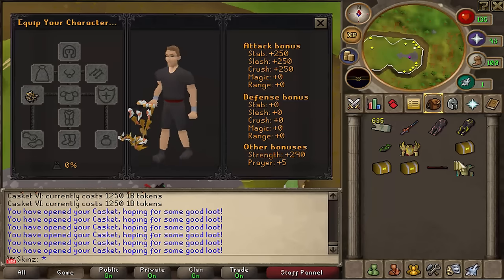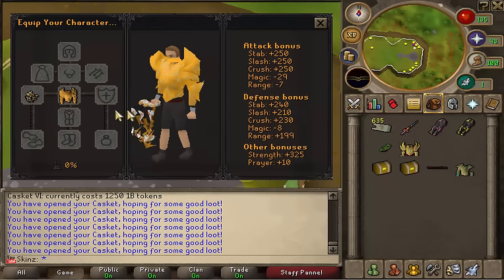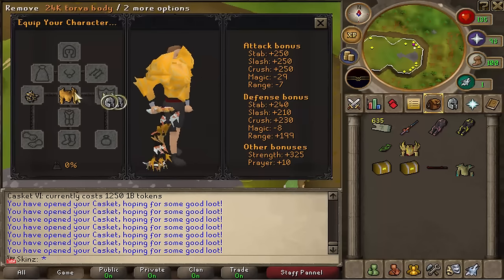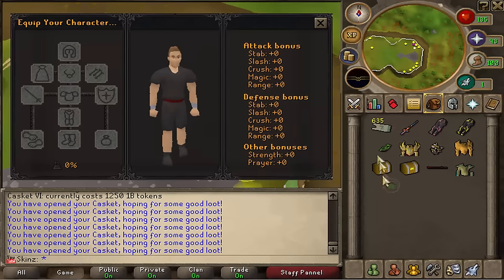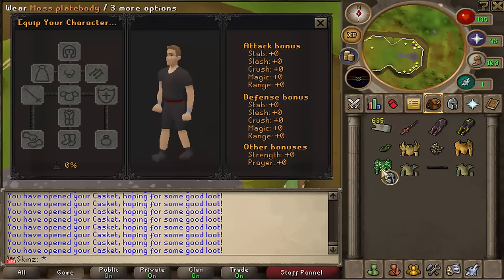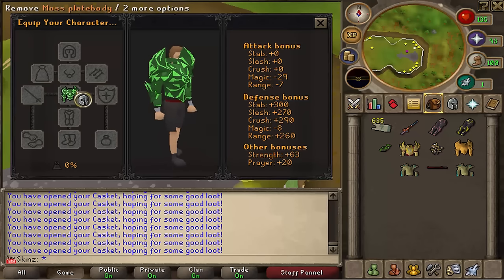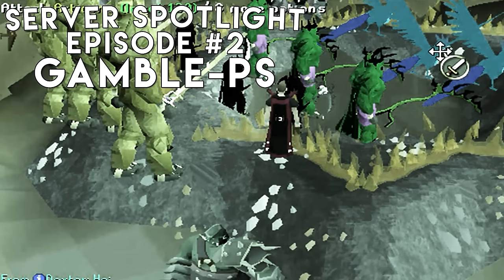290 strength bonus — Jesus! A 24K Torva Plate Body, okay. So what's my whip's strength bonus? Only 35. Next two: Beast Midge Body again, and a Moss Plate Body which only gives 63 strength. Okay, so that's actually going to be it for this edition of Server Spotlight.